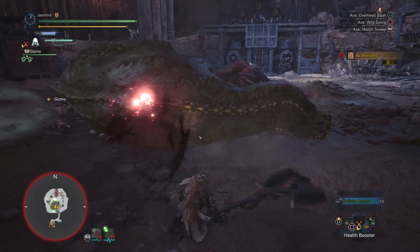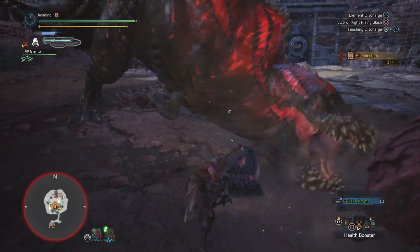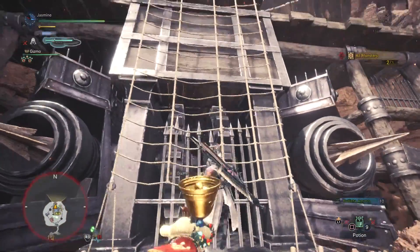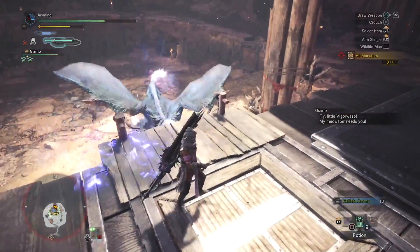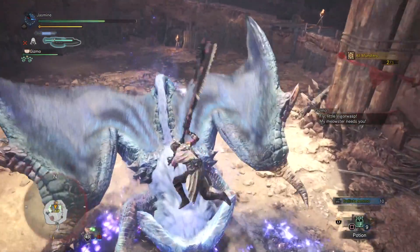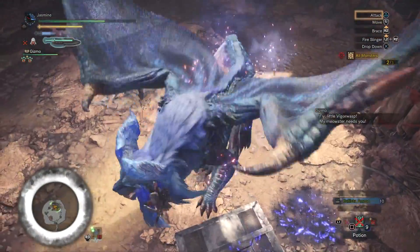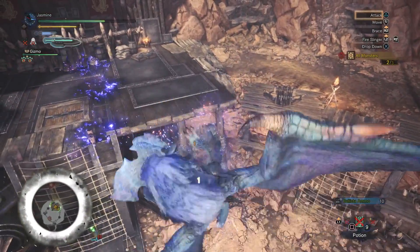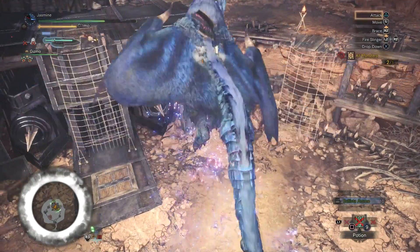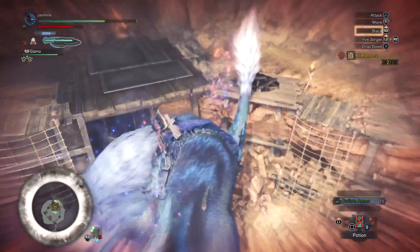What that quest is going to be is slaying Odogaron, Deviljho, and Lunastra. You're going to have to slay all three of these in a special arena. You'll start off with the Odogaron and the Deviljho. You go ahead, you slay the Odogaron, then you slay the Deviljho, then after that the Lunastra will come out, and then you slay the Lunastra.